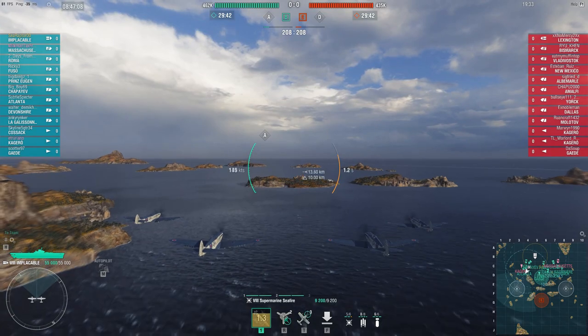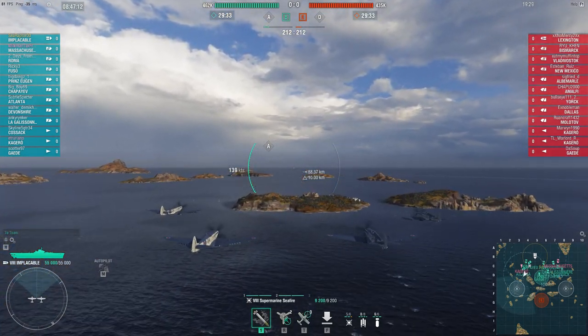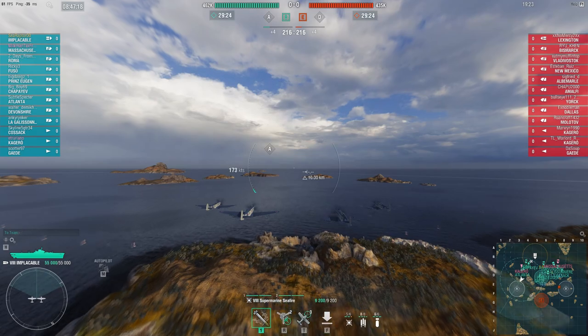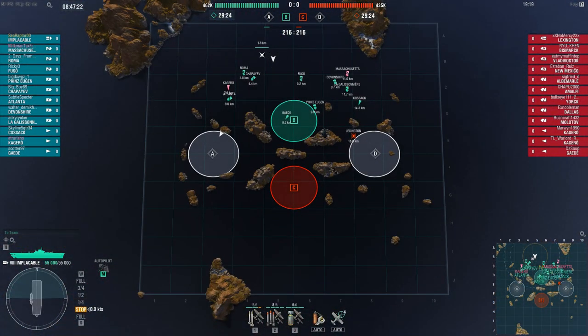I am still a bit of a carrier noob, right? I've played a lot of Enterprise in the last year, but I've not really spent much time diving under the hood of what is going on with carrier mechanics, carrier numbers, kind of how these ships play, how they're meant to play, so you can kind of make some inferences when you start looking at the data.